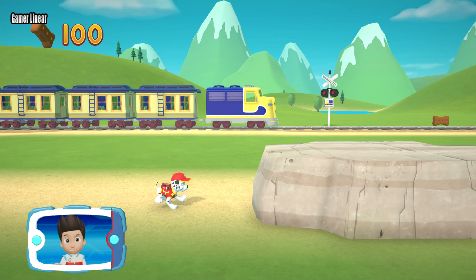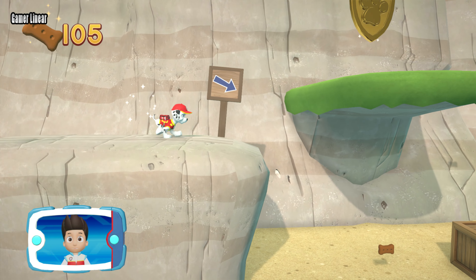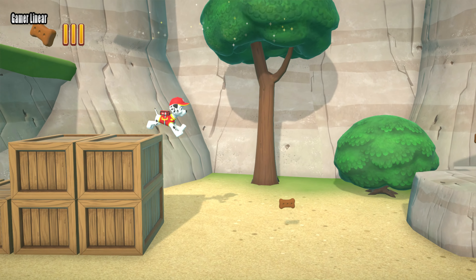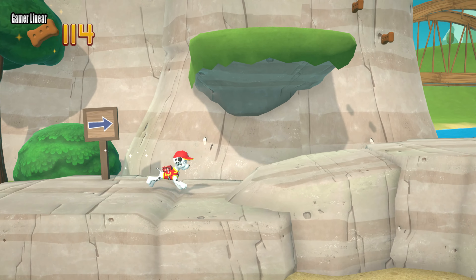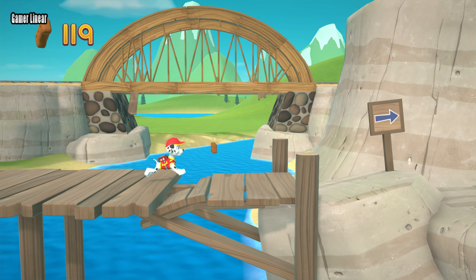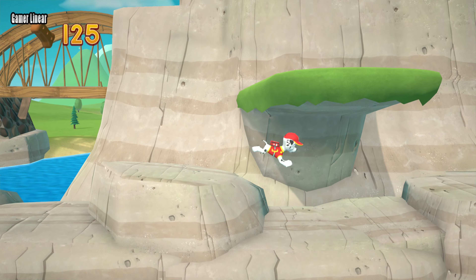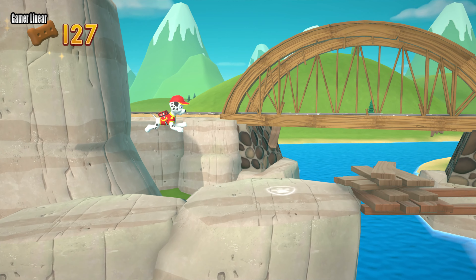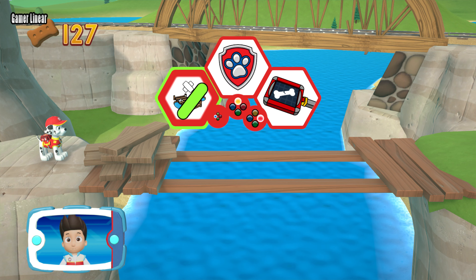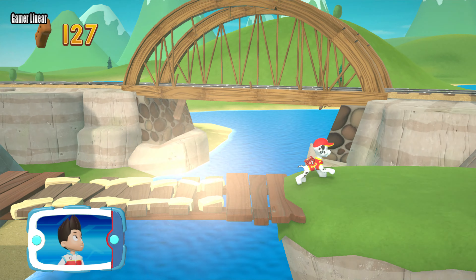Let's keep following the path. I'm detecting a golden paw print somewhere nearby — you got it! See if you can find them all. Collect all the pup treats in a mission to earn special pup treat awards. See the broken bridge? Marshall can bandage the scrap materials together to make a bridge. That really patched things up!